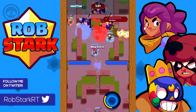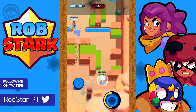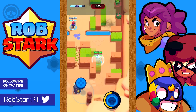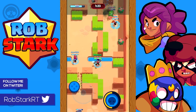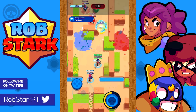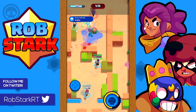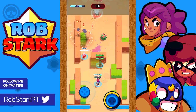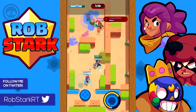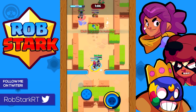Dynamite and Barley versus Mortis: as Barley this isn't that bad of a matchup, but if you're mid to low health it's probably going to be hard to kill Mortis except with your super. As Dynamite, this is actually a pretty bad matchup — Mortis is his arguable hard counter, as it's very easy for Mortis to dodge most of the Dynamite bombs. In general, avoid Mortis as much as you can as Dynamite.